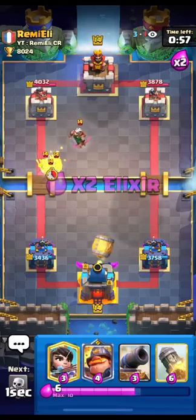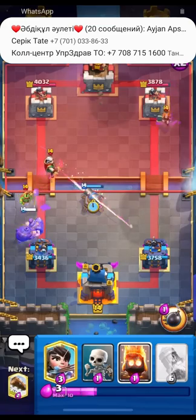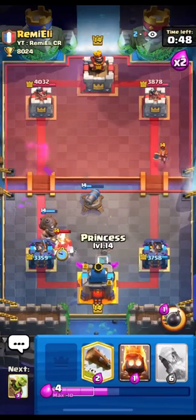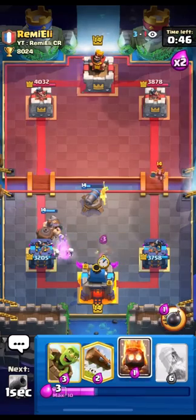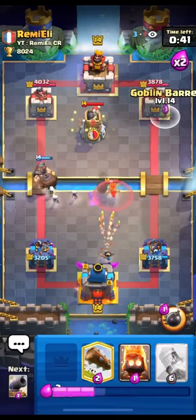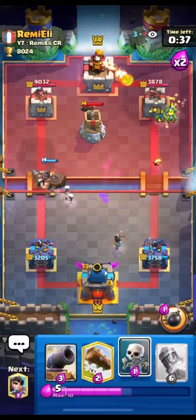Going for goblin barrel here, and he's gonna go for valkyrie again. I'm gonna Mighty Miner on the spear goblins and then go for cannon to snipe the magic archer. I don't want him to go for — yeah, he went for miner there to try to pull the Mighty Miner into the magic archer's range. I don't want to risk that, or him going for a tornado. Going for a goblin barrel here and a fire spirit.